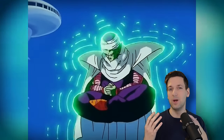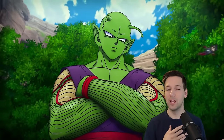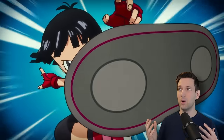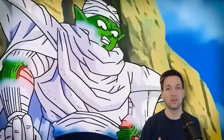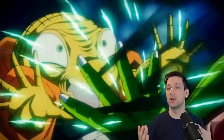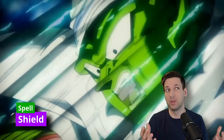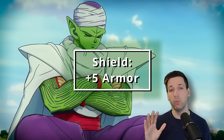Guidance also makes sense because Piccolo happens to be the one character in Dragon Ball Z that trains most of the other characters — Goku, Gohan, and later Gohan's daughter Pan. This background also gives us one spell from the Druid or Wizard class that we can cast once for free, and then it's automatically added to our spell list. The most beneficial one is going to be Shield, which will allow you to deflect some energy blasts like Magic Missiles and boost your armor class by five points as a reaction.